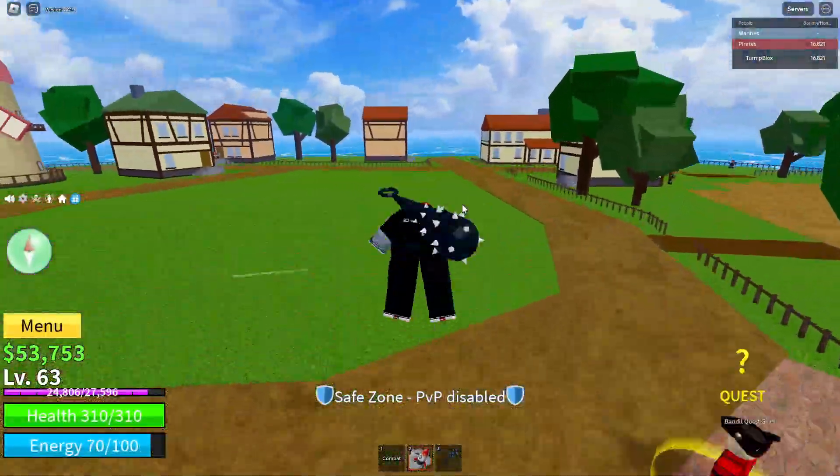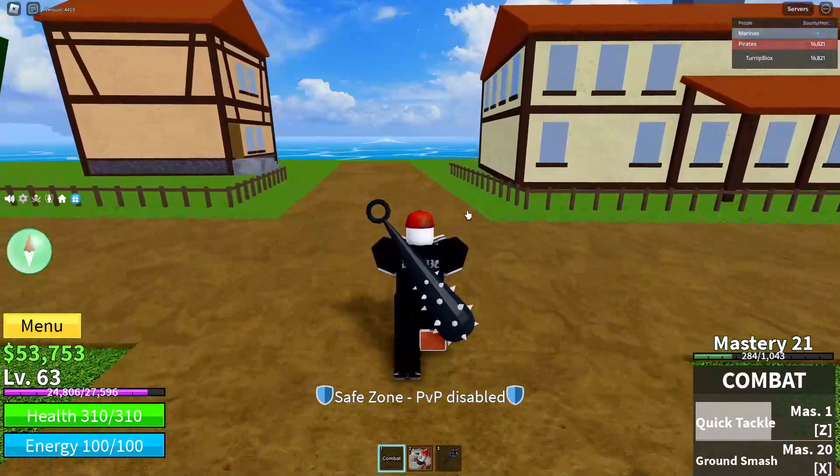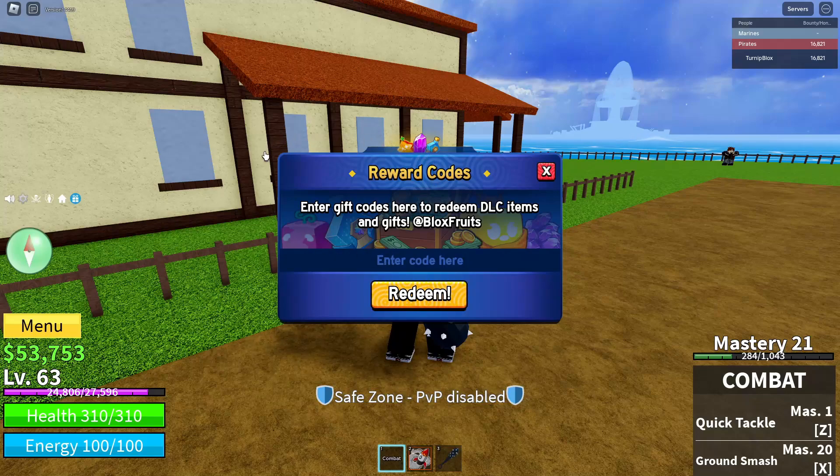For the code, what you're going to want to do is bring your cursor over to the blue circle with a white present on it. Once you see that, go ahead and click on it. A big menu will pop up saying 'Reward Codes — Enter gift codes here to redeem DLC items and gifts in Blox Fruits.' Right below that there will be a little space that says 'Enter code here,' and below that there's a big Redeem button.